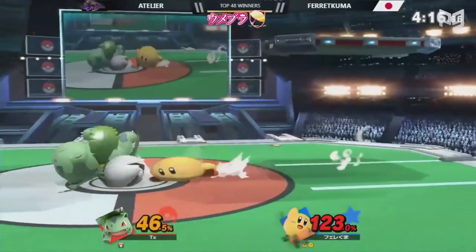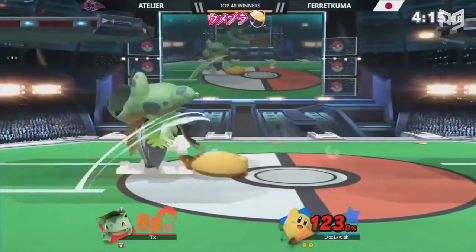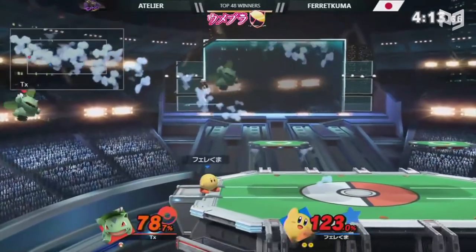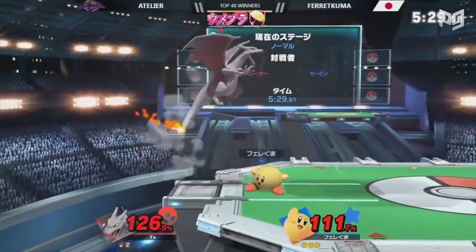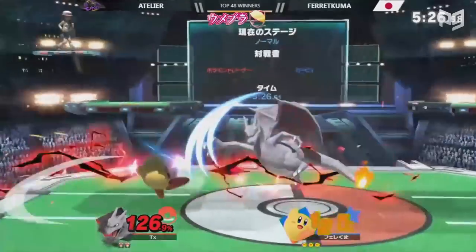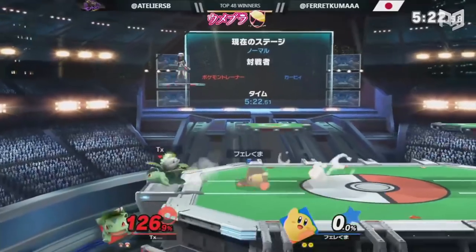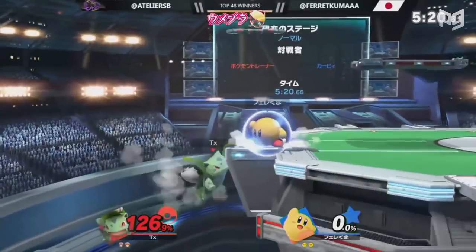However, at mid to high percents, when Atelier missed an attack, Farakuma would use down tilt, down tilt, forward smash. It's basically a jab reset but with down tilt. Kirby can also combo a single-hit forward air into a forward smash for a high-percent kill confirm. Farakuma didn't go for this much though — that might be because Pokemon Trainer can punish him for it more than a neutral or down air would.